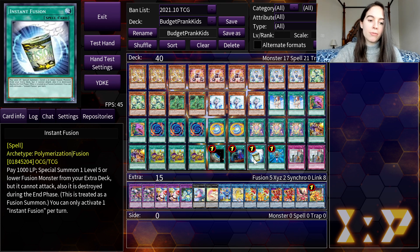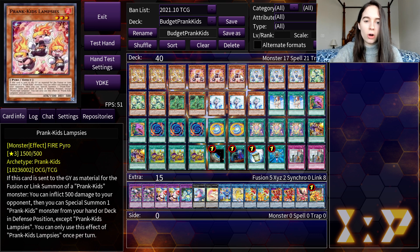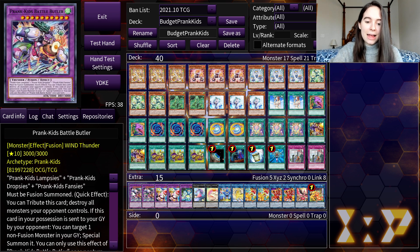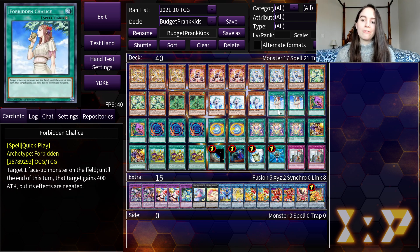We are running one copy of Called by the Grave, one copy of Instant Fusion — because this is a fusion deck — and Monster Reborn in case we need it. We're also running two copies of There Can Be Only One, which is going to be super great in our Prankids deck because each of these cards is of a different type. All of our Prankids are different types, so this gives you a huge advantage and acts as a good floodgate for your opponent. If you want to be a total degenerate, you could include Mystic Mine, but I am not going to do that because I want to maintain the few friends that I do have.